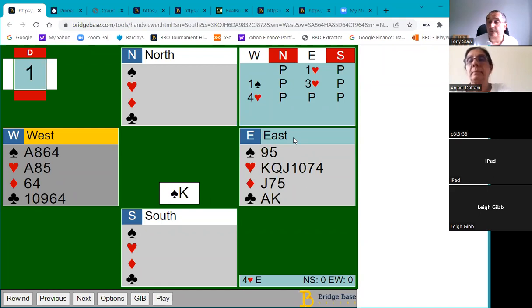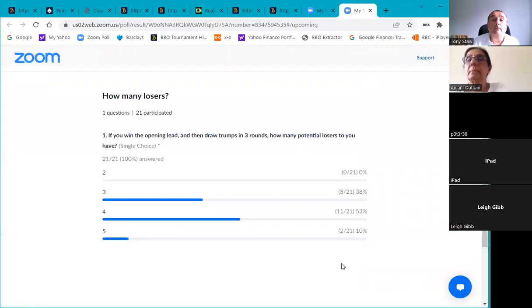I'm going to launch a poll: if you win this trick and then draw trumps, which will take three rounds, how many potential losers will you have? The majority, just over half — 52% — went for four, but 38% said three and two people said five.